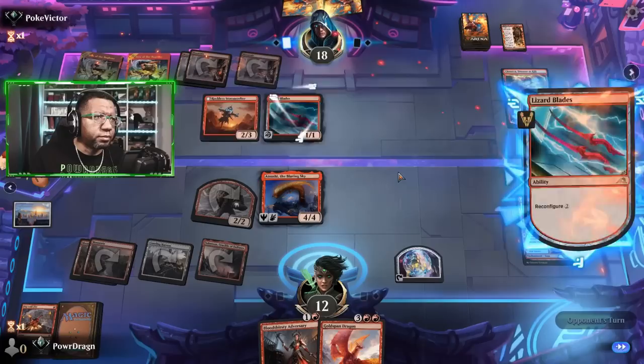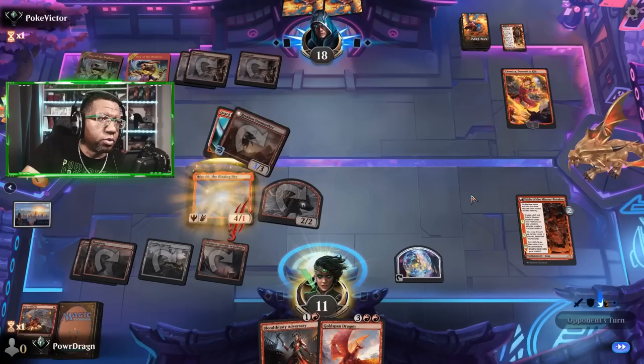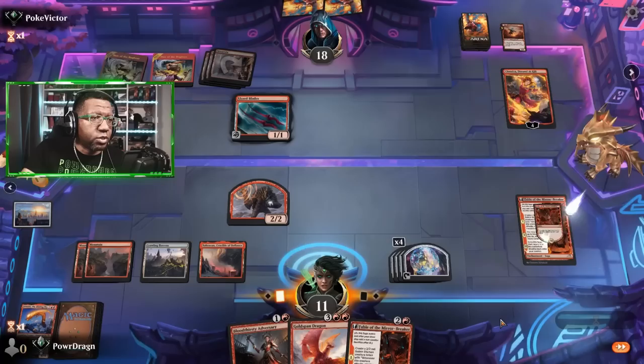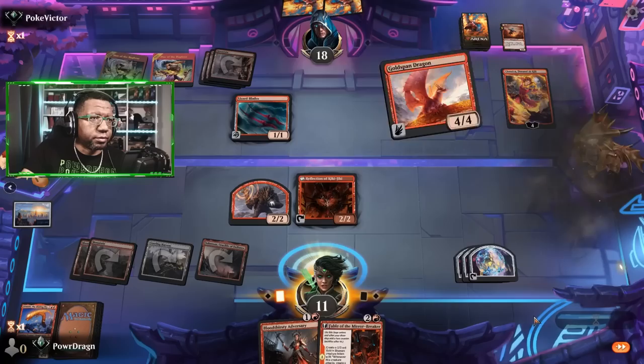Now that's just mean. That's only three so we do get to trade with that at least. Or they could just shoot Atsushi so they get the first strike damage in — which is probably what's about to happen. But what are we going to do? No, it's not actually. That actually is great — we will take all the treasure tokens. This was fantastic. This was truly best case scenario, probably. Play Goldspan Dragon, cast this with kicker. We'll kill that. We're going to send this to make sure she dies, these two go at the opponent, generating piles of treasure.